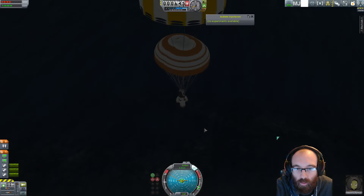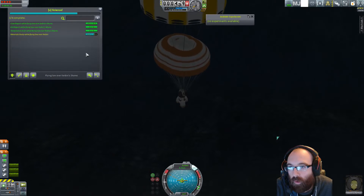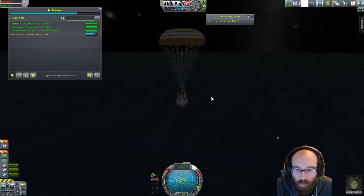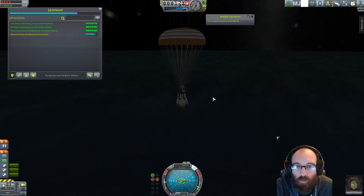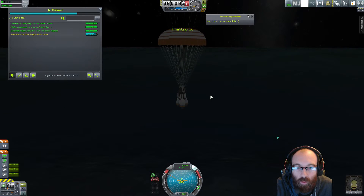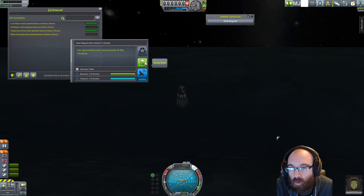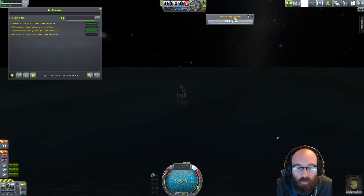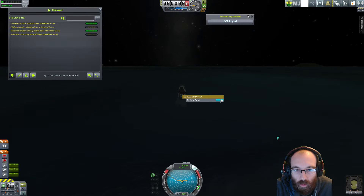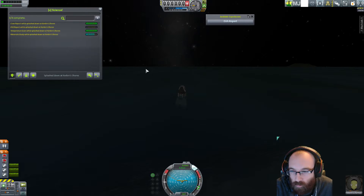Cool, let's speed things up. Science Junior — material study, that's worth a little bit, 3.4 in fact. Now when we're in the water we'll see whether it's worth more than 3.4. Splashdown — temperature scan. We're in a different biome — we're actually in the shores. Still counts as splashdown I should think. Material studies now worth 11 — reset that. Observe that — worth 9 now. Excellent. Just going to do the contract work now before we do an EVA.